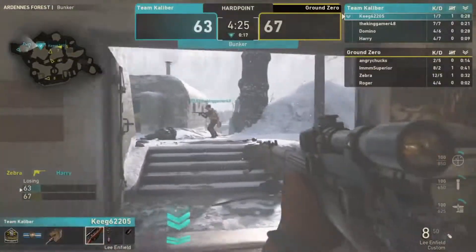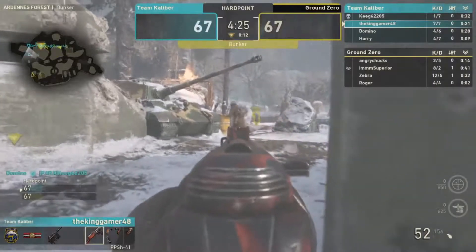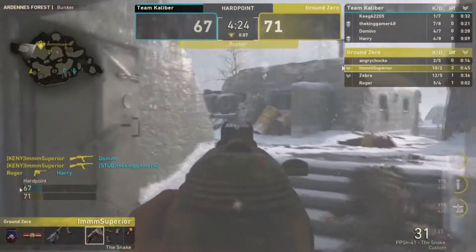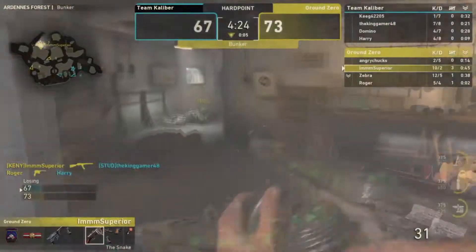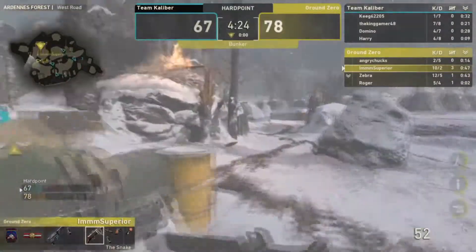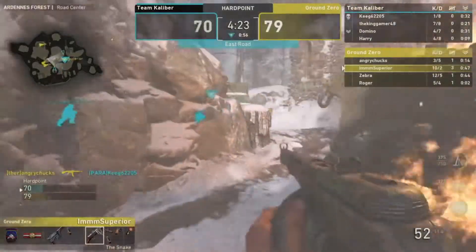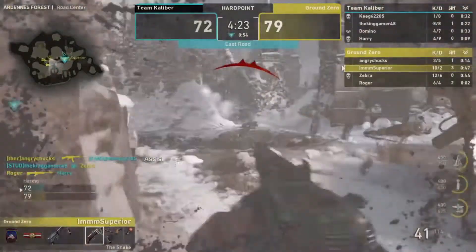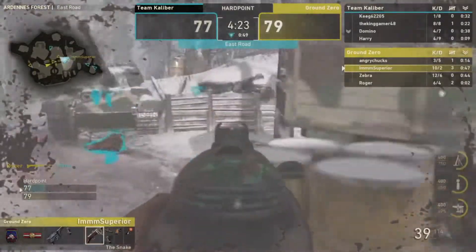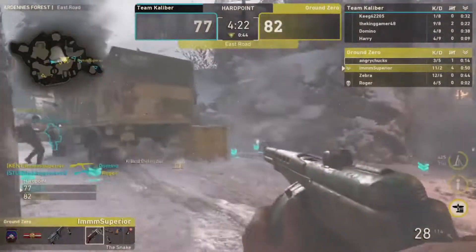Moving to Study — he spots Roger but can't do anything and gets pushed down. Kenny is now ten and two, playing very well. Looking at the scoreboard: everyone on Ground Zero is negative. On the other side, Roger is six and four, Zebra twelve and six, Kenny ten and two on a three-kill streak.